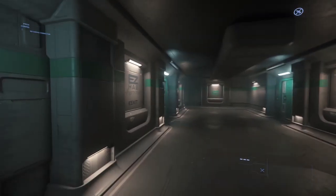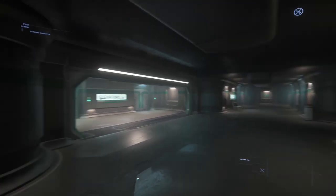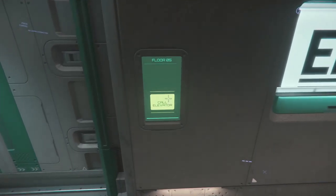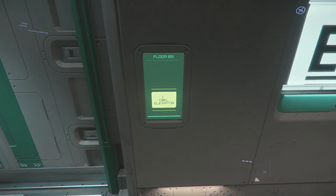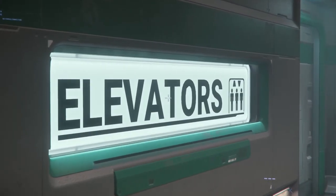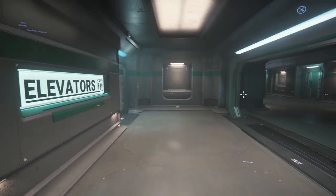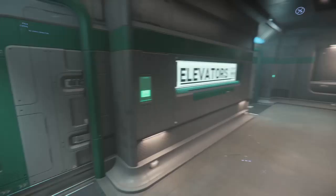We are on a space station right now — I'm not sure exactly which one — but we're going to navigate our way to the elevators. If at any time you press and hold F and then click the left mouse button, you can hold F and use the mouse wheel to zoom in. So keep that in mind if you're looking for anything in particular or want to see something up close.